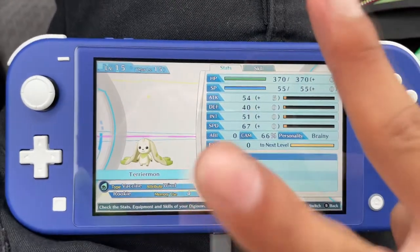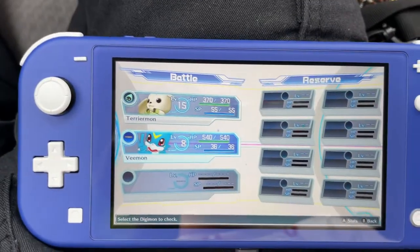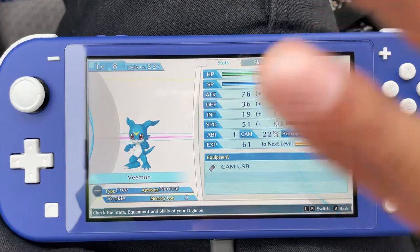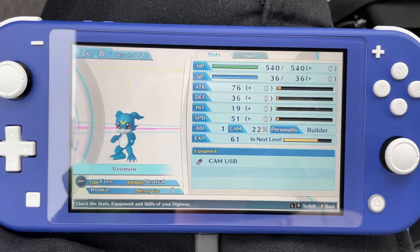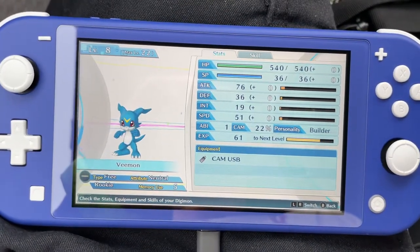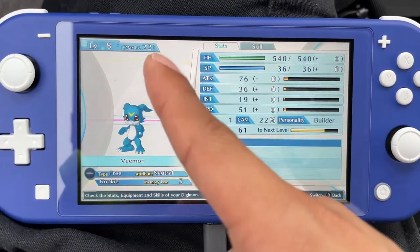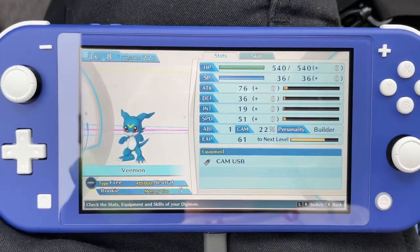Because Gatomon obviously can become Angewomon. And then Vmon - I wanted to get Vmon to Flamdramon. However, apparently I need the Egg of Miracles or Egg of Courage. I'm so bad with my Digimon lore. I need one of the eggs in order to digivolve to Flamdramon. I think Vdramon is one of the options, but Vdramon also needs Vmon to be level 16 in order to digivolve. My max level is 22 because I started off at baby level, and I think that's why.